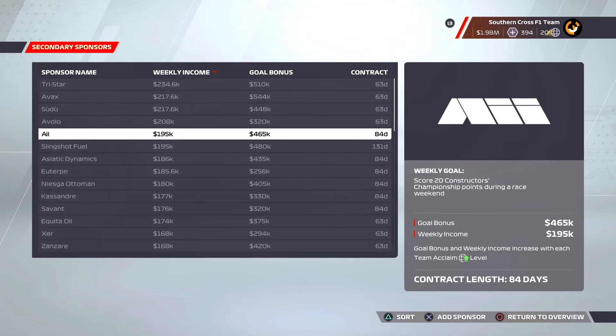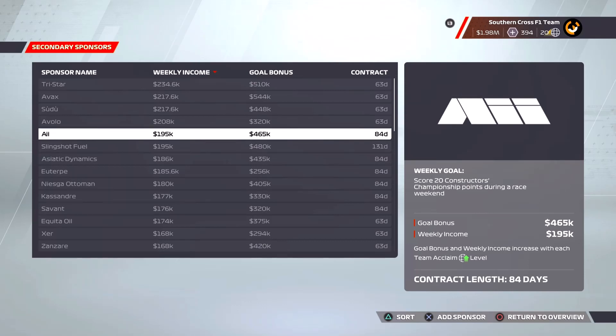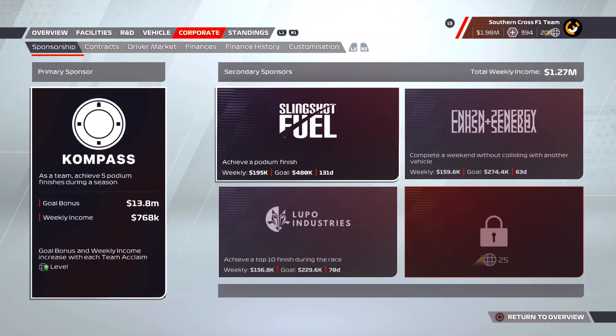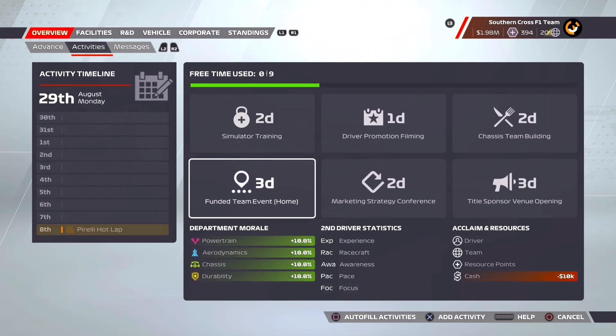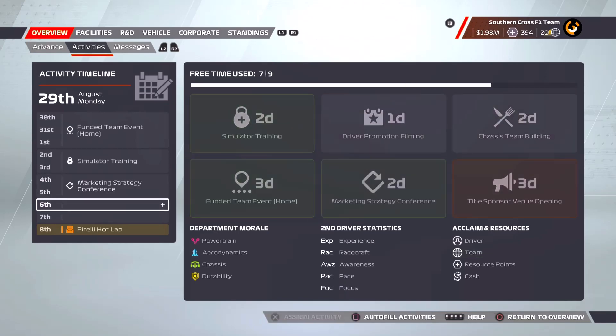For the first time in a while we are actually going to look to sign a new sponsor — I kind of just keep blindly renewing because I think the ones we have are pretty good, but I've realised I'm actually missing out on quite a lot. We have some pretty good options available. The one we are going to go with is Slingshot Fuel. All they want us to do is achieve a podium finish, which at this point if we're not doing that we're underperforming. They give us a very hefty payout of 480k if we get that goal bonus.